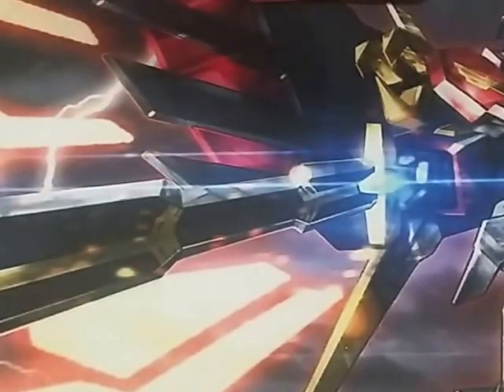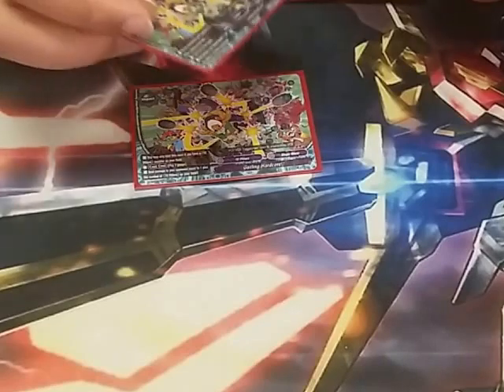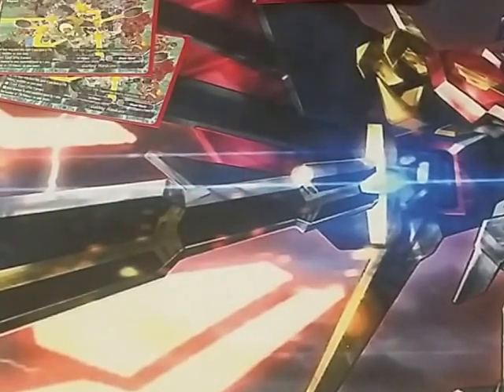Next is our Impact — this one is called Gatling Hardcore. You pay three and can only cast it if you have 72-pillar monsters on your field. It deals one damage, then it deals an extra damage for every 72-pillar on the field. This card is really good, and we're going to come back to it after we get through the rest of the deck because we're going to show some plays we can do with this.